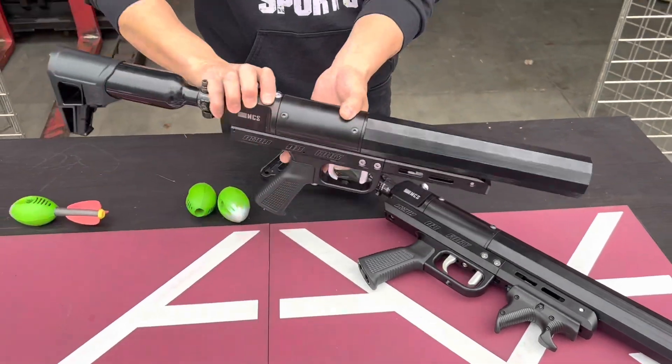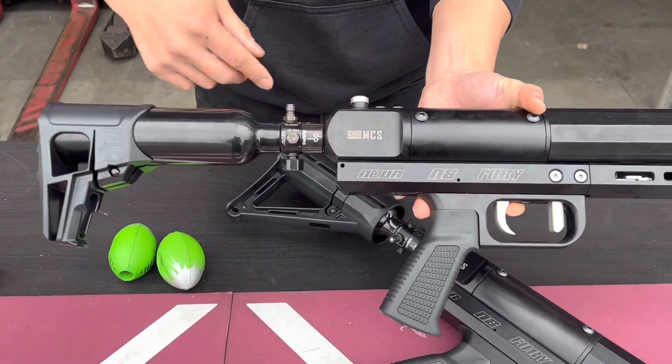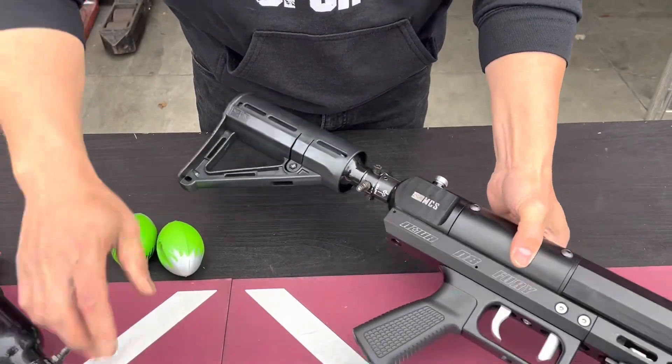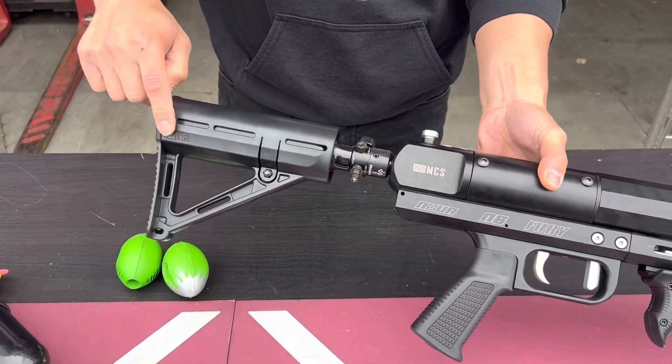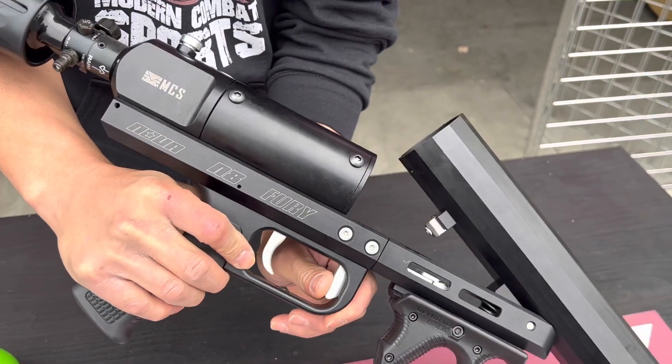It comes with just a basic system and you can attach a CO2 or compressed air tank. You use a buttstock pad, or in this case we have a buttstock right here. To load, there's a little lever — you push it down or forward and it pops right up.